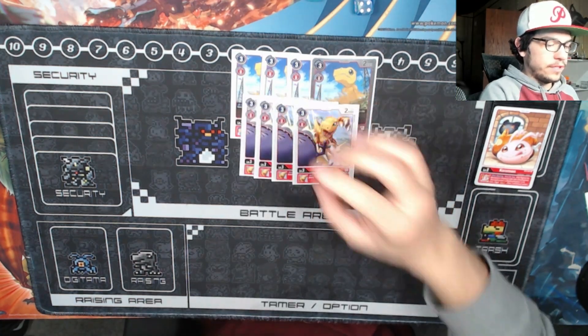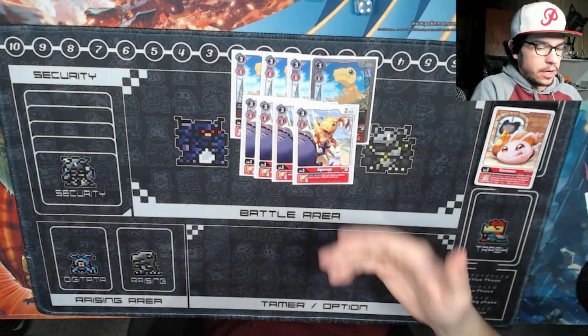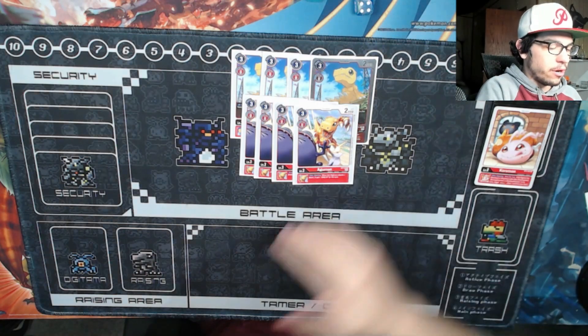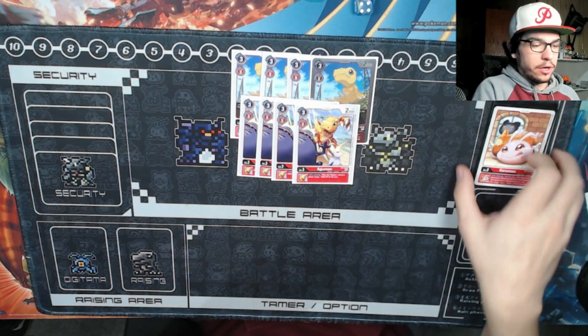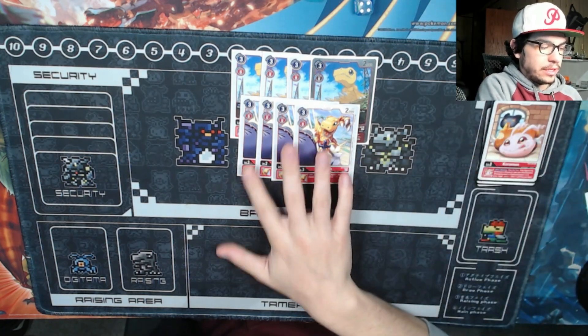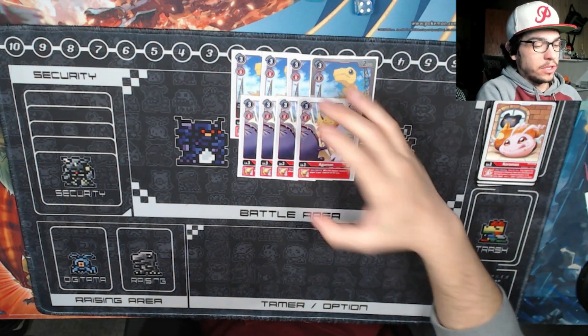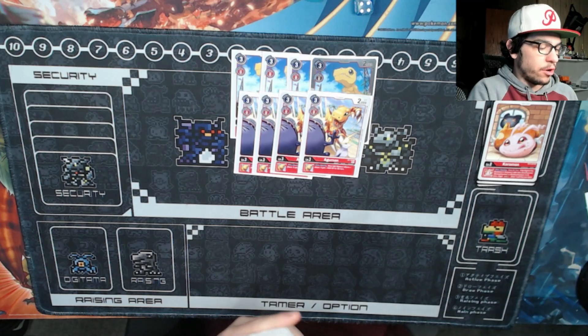Next we have 4 of the Starter Deck 7 Agumon. This card is very, very good — just like with the Demi Marimon, we're going to be attacking into your opponent's player a lot more than their Digimon. Getting that 2k buff is really good. With the Demi Marimon, these Agumons, and the Promo Agumons, you can get your Greymons up to 8k, which is very, very good. So I'm playing 4 of this — it's one of the better Agumons in the list.